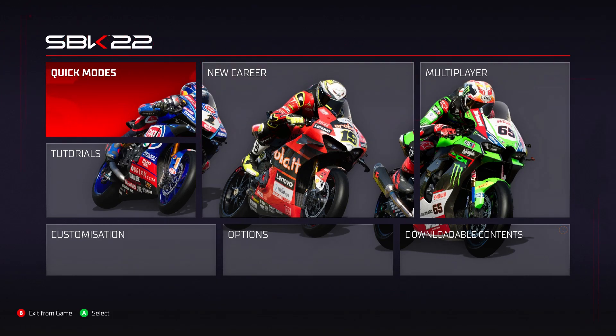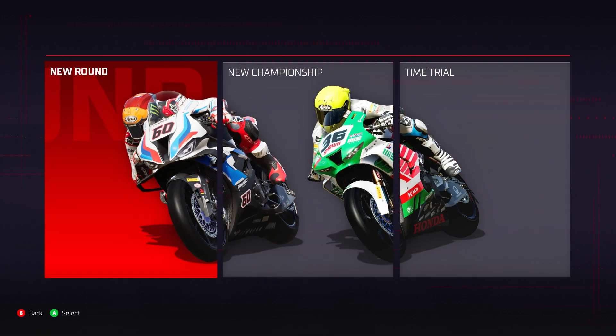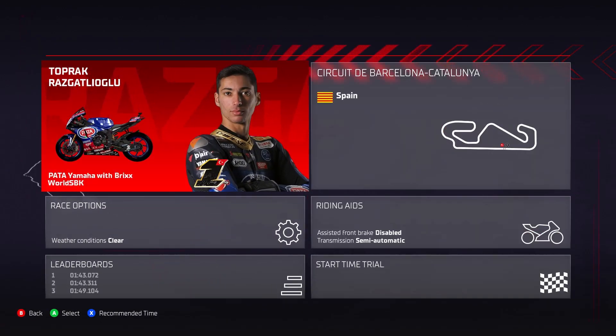Everything we've seen in the build-up to this game does point towards the fact it's going to be very similar to the MotoGP games. But now that we finally get to play it, we can talk about the physics, which is pretty much the most important part. The graphics were always going to be pretty similar, and the bikes are obviously different but may still feel a bit similar because the engine is similar. We'll see in terms of the physics. But first of all, we'll quickly have a look through some of these menus, although they do look rather familiar — really giving me MotoGP 21 vibes. You can definitely tell it's kind of built on an old MotoGP 21 build.